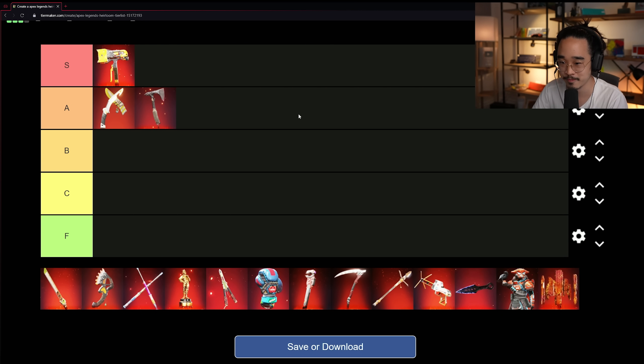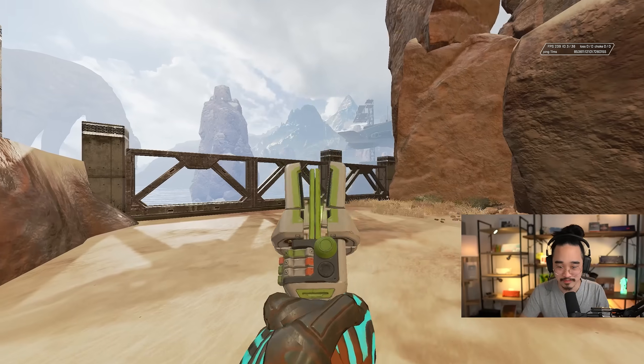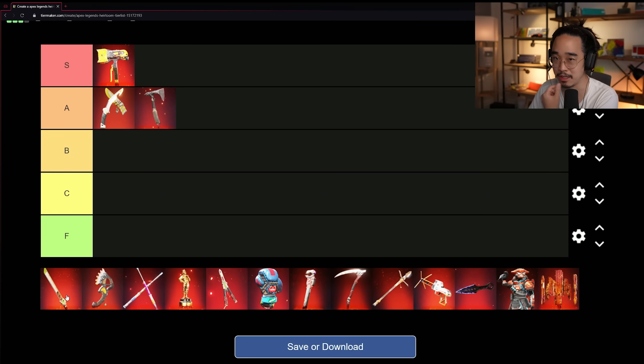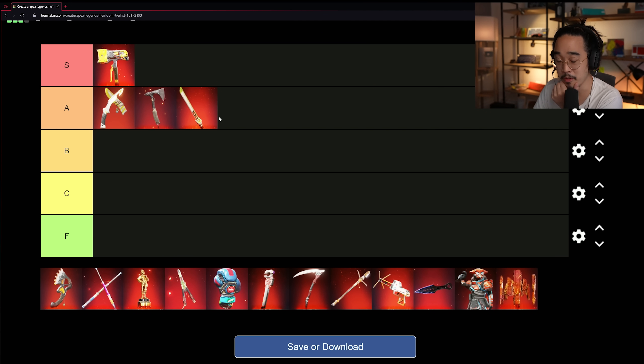One of the new additions is the Crypto heirloom, the Crypto B1 Blade. This one has amazing sound effects — I think one of the best — and I love the running animation where you kind of run around like Genji. I'd say it's an A tier heirloom. Most of these heirlooms are pretty solid, so we're filling out the top end so far.